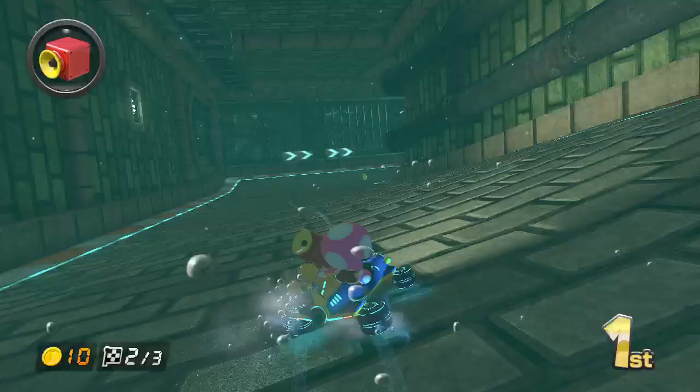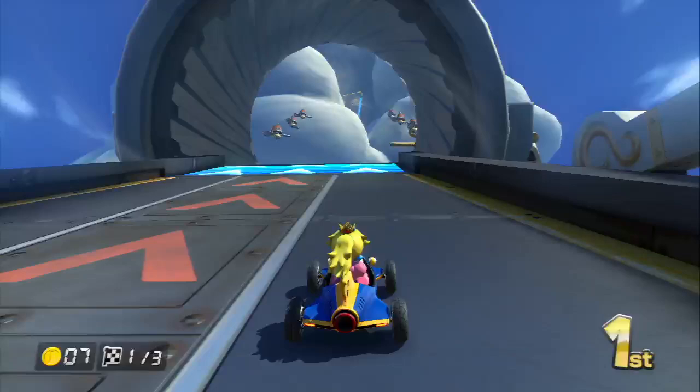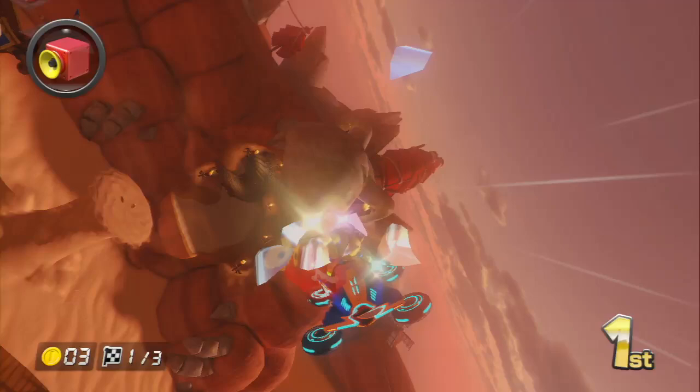Other kart transformations also return, like hang gliding through the sky or driving underwater. Like the Zero Gravity component, they add some visual variety but don't drastically alter the racing experience. Perhaps it would be more interesting if players had to manually transform at the right time, but diving or gliding does at least enable you to take the occasional alternate route.